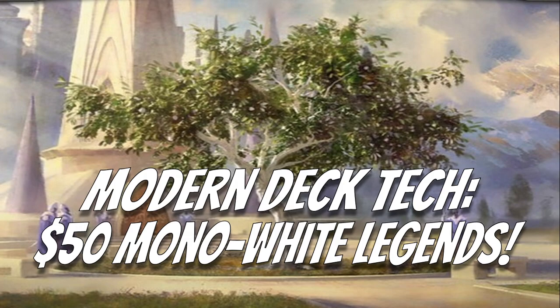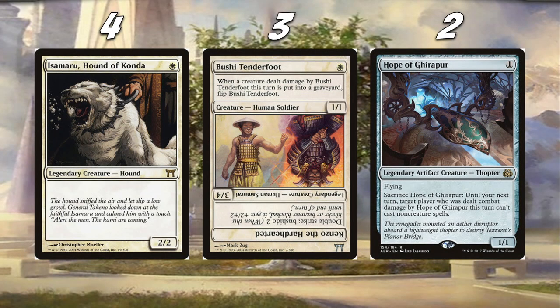If there are any suggestions in the comment section below just let me know and it will be considered for an upcoming deck tech. So, fifty mono white legends. This deck came to me a little while ago when the Lord of the Rings set came out — there's a really good enchantment in this deck that definitely benefits legendary creatures. I thought I should build an aggressive mono white deck and we can make this fifty, no problem. Overall it's a pretty sweet aggro deck.